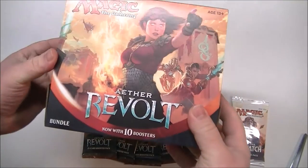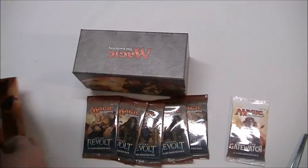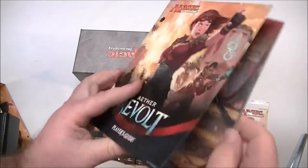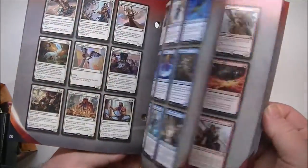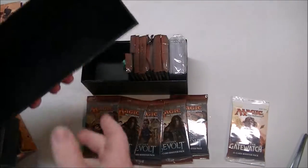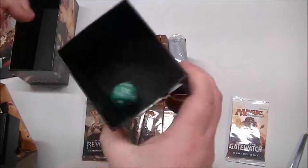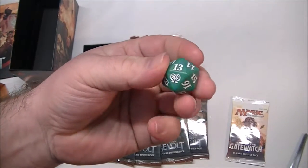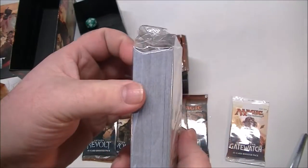I have a fat pack of Aether Revolt. Let's see what's inside. There's a neat little insert, and we have the Player's Guide, which tells you all about the cards. Look at that tremendously wonderful art — isn't that great? All the different cards. There's the box we'll put all of our cards in, and look — there's another box inside of the box. A green dice, they call this a life counter.